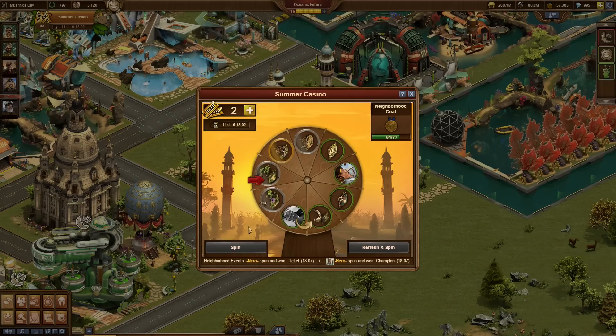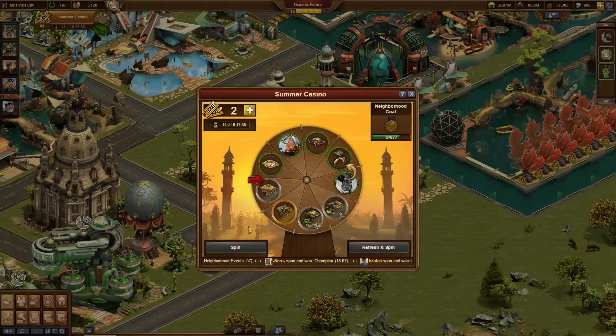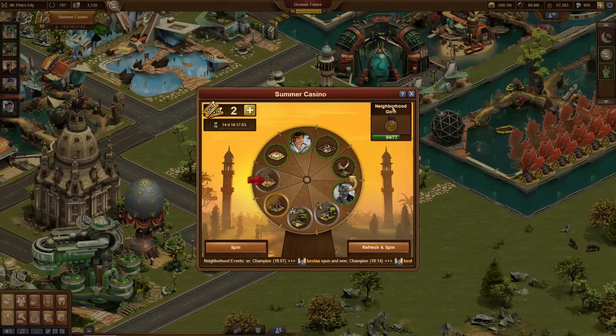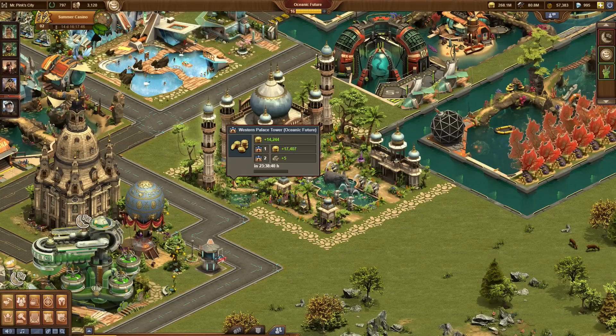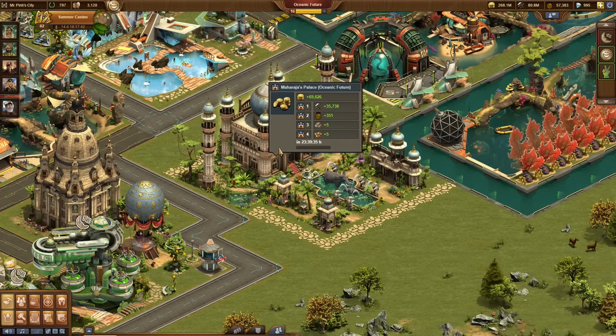Among the prizes, you will find ten new Indian-themed buildings that the Maharaja and his wife brought from their home country. They form two sets. There's the Indian Palace set, consisting of the Maharaja's Palace, two palace towers, and some garden pieces. If you collect all pieces and build them next to each other, the Maharaja's Palace will become very powerful and produce all sorts of resources. Some of the buildings from the Indian Palace set can also be won in the two questlines of the event, so keep your eyes peeled.